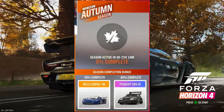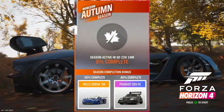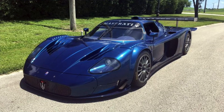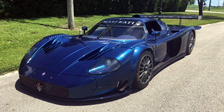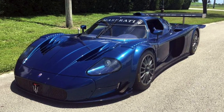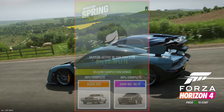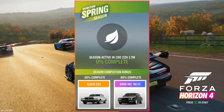We will also be given the chance to grab the Maserati MC12 Corsa — a race car for the road, built for the homologation rules for the MC12. It's a pretty cool car and I will definitely be grabbing that.